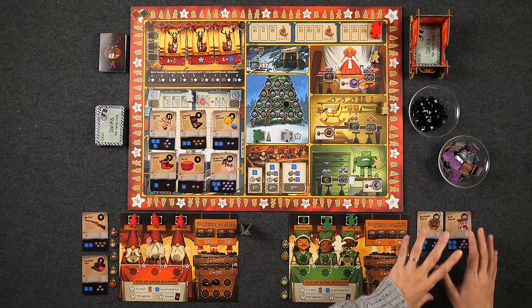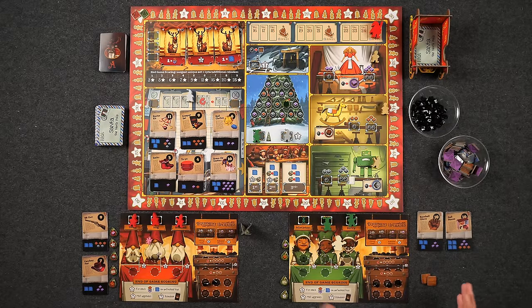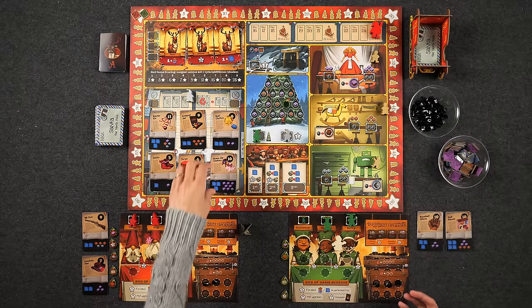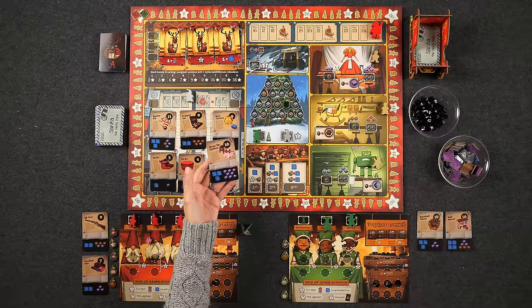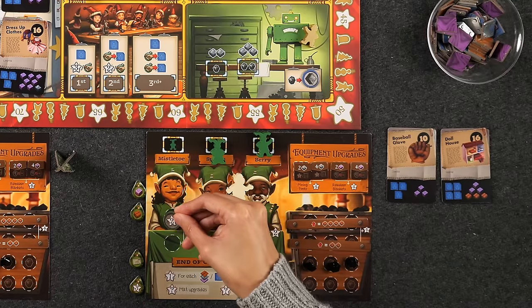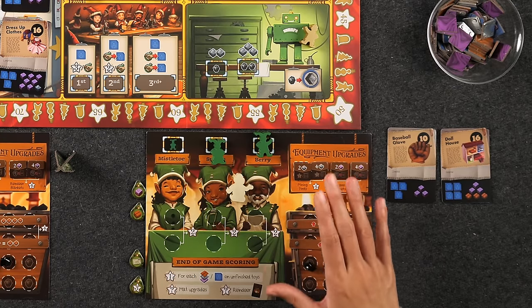Throughout the game we score points each time we complete toys, so score markers will already have progressed. At the end of the game, for each unfinished toy you get one point for each token placed on it. We'll also score set collection for reindeer. Each player scores two points for any training tokens on their elves on the point side. You'll also score two points for each elf you've maxed out with two training tokens, and four points for each fully upgraded item on your player mat. Whoever has the most points wins the coveted vacation with Santa.